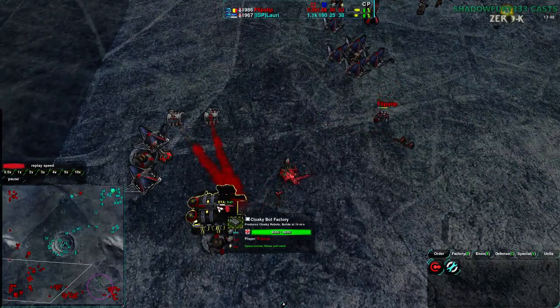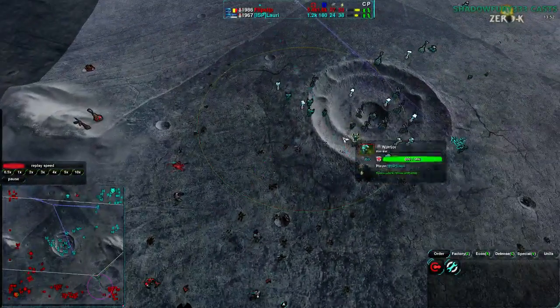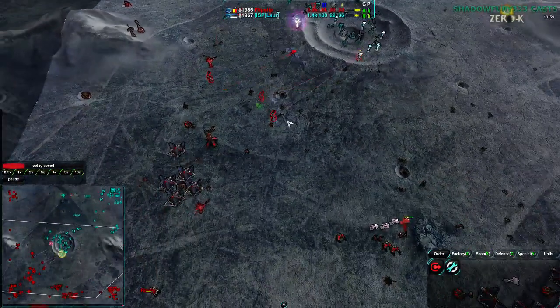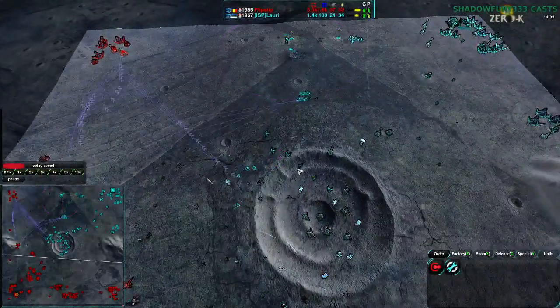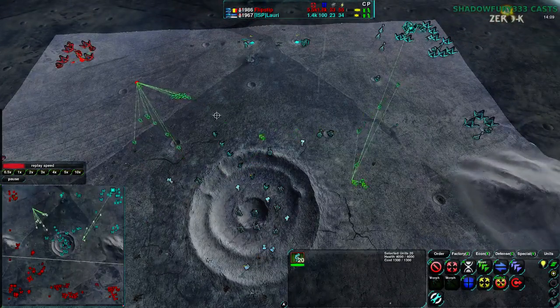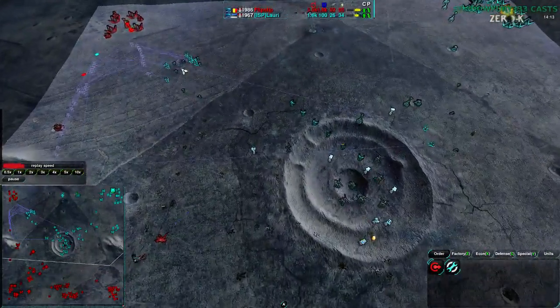Flipstep is starting to overwhelm Lowry with Hammers — getting three or four Hammers that aren't being attacked directly. Lowry does have a lot of Glaives though — about 20 Glaives — and that is going to be a problem for Flipstep. Flipstep is countering with Hammers, which is actually good, and Lowry is starting to lose out here.